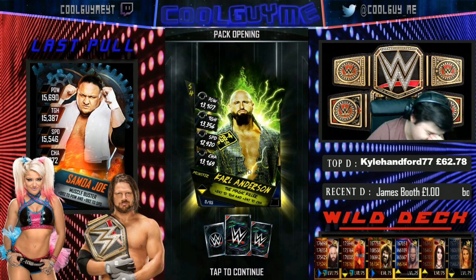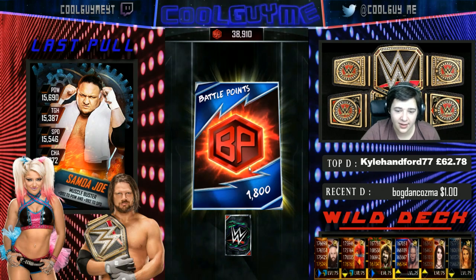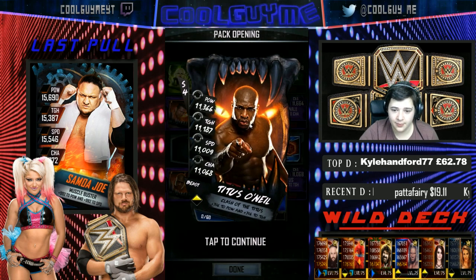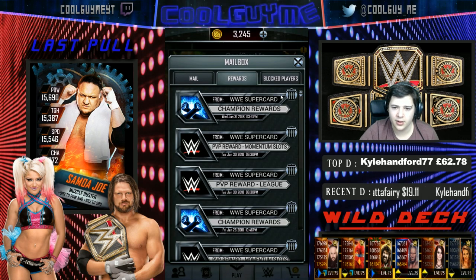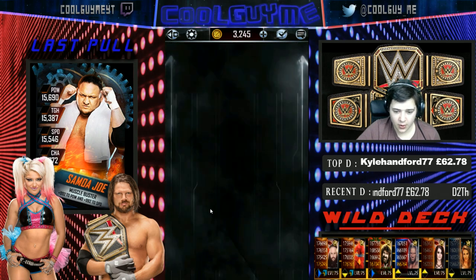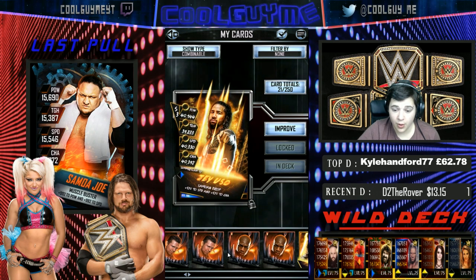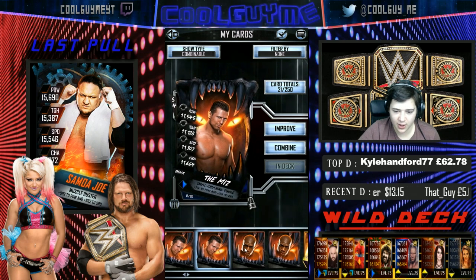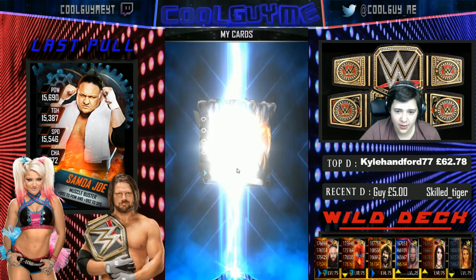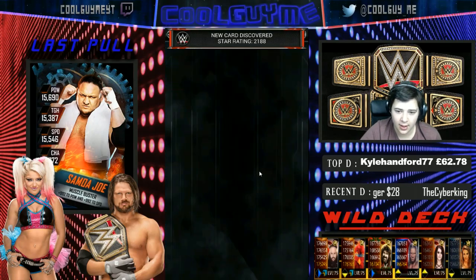That was a really bad Platinum Pack — shocking results. Got a Titus O'Neill, which looks like a new image. Going into combinables: I already had a pro Carl Anderson, and both are pros, so combining Miz and Titus gives two extra beasts in the catalogue. Not too bad after all.